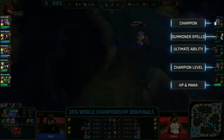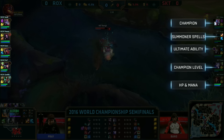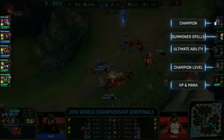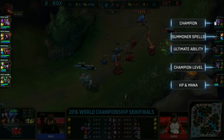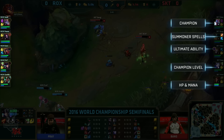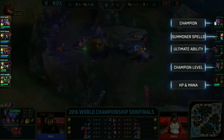Champion level is also very important, because not only does each level unlock new abilities, it increases the damage from those abilities and also gives you a lot of extra stats — so you're doing more damage and being tankier. And then, of course, HP and mana. When your health hits zero, you have died. Mana you need to cast spells, and it's going to be very important especially in the early game.